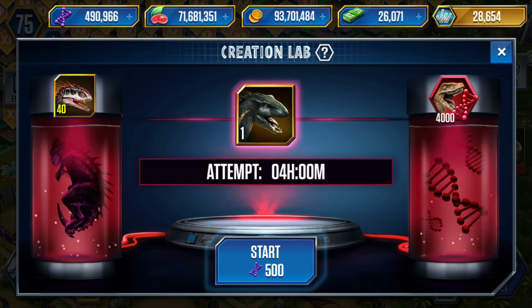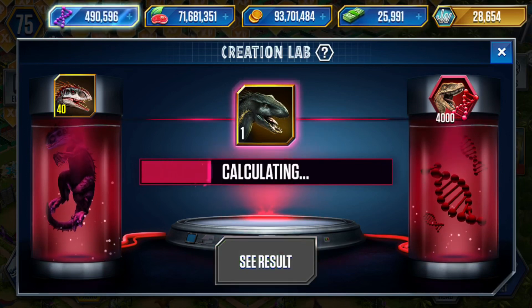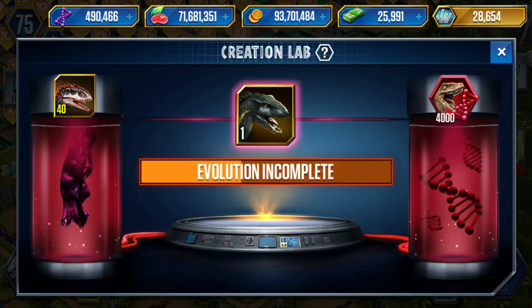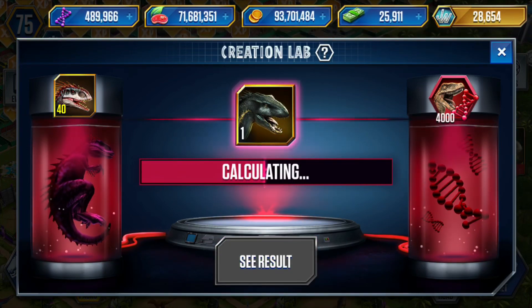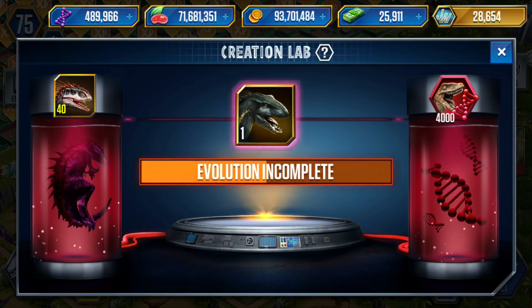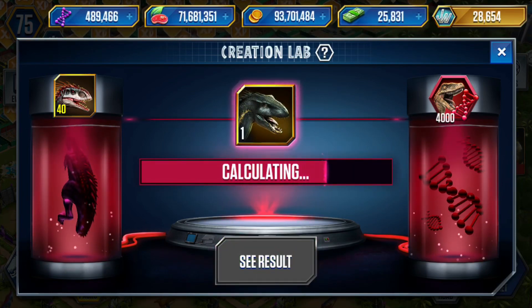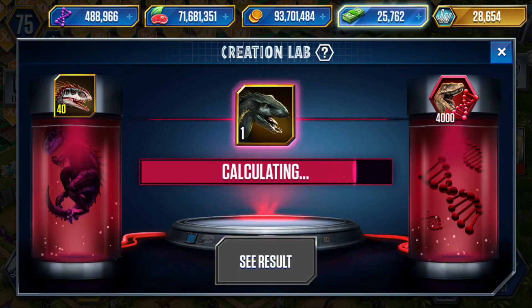Ooh, it's like DNA in the tube. Alright, speed it up, because it's Indoraptor. I've been waiting for like, what, since the summer? Halfway through the summer? I did trade for like $300 so we can speed it up — it's not an issue. Let's just keep doing it. 4,000 DNA and an Indominus Rex is gone like that.